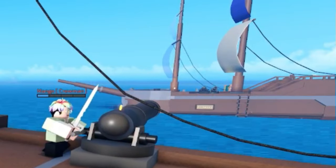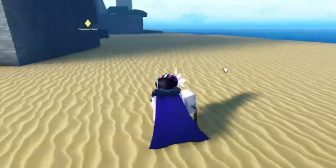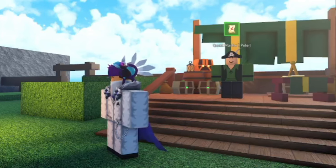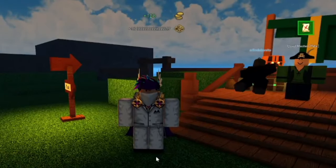Now another way that is just as effective is by doing the same exact thing but on spawn island. If you join a server with a lot of people and go AFK by the place where people sell their treasures, you will get gold every time someone sells their chest.